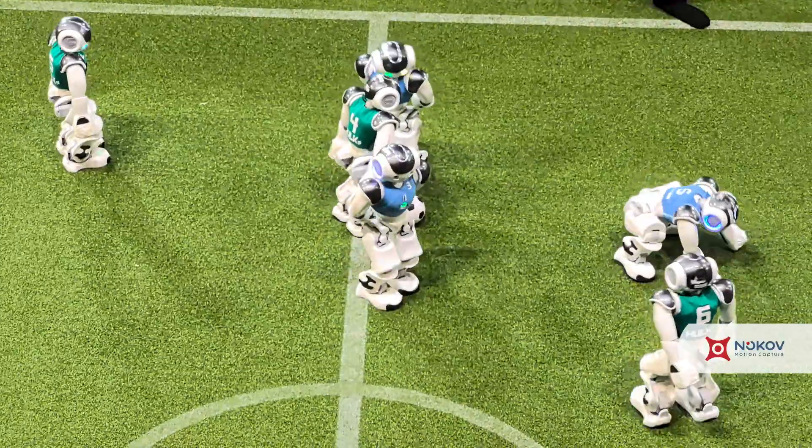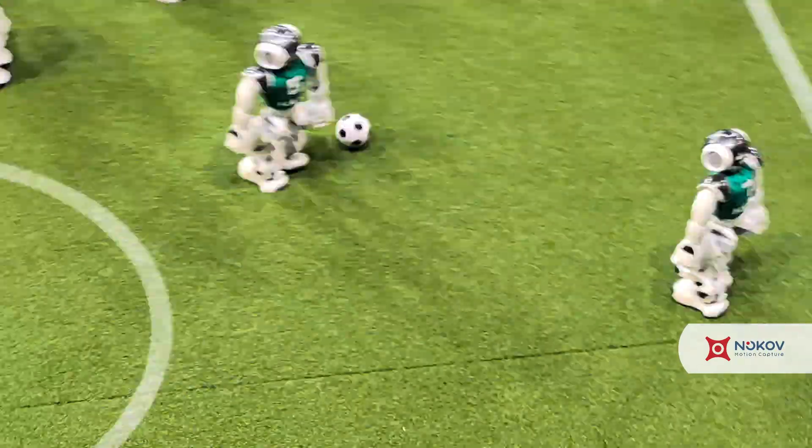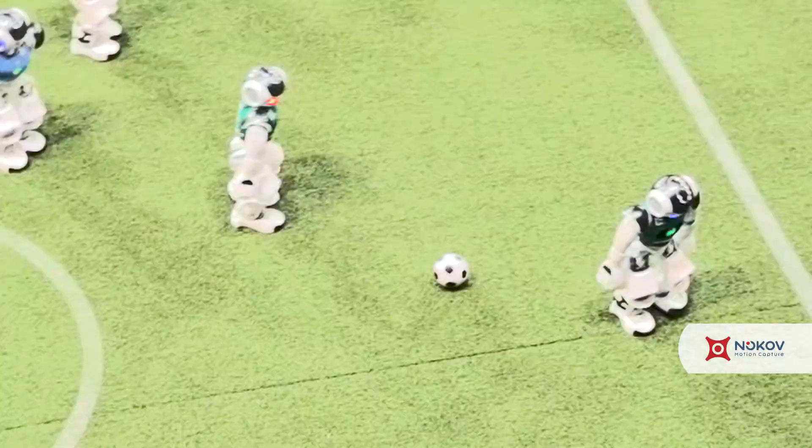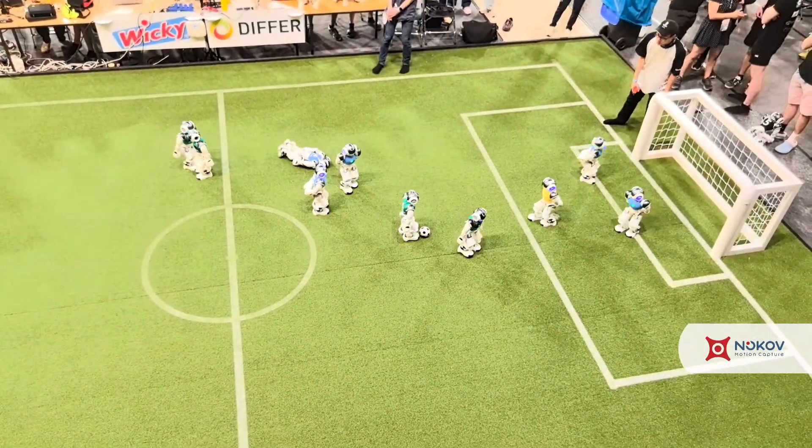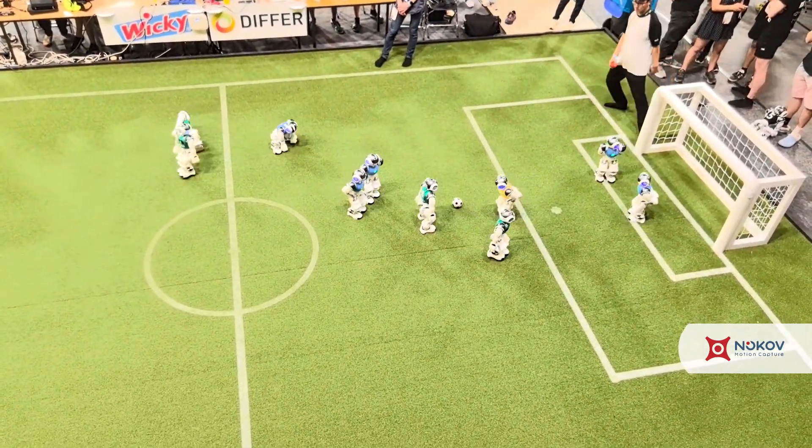Number four pushing through, and there we go. He has a very nice spot on his teammates — number six and number six. Look how purposefully number four is walking away after giving a good pass. Now the keeper is going offensive.